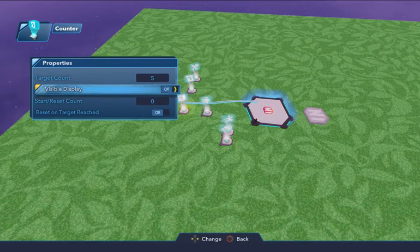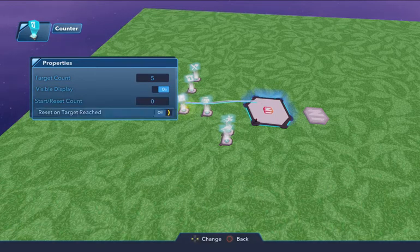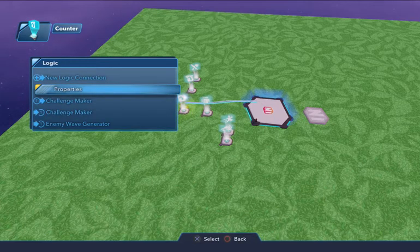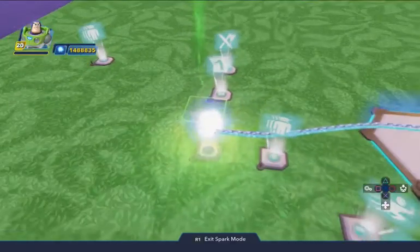You can have it visible or off, whichever way you want, because there are going to be two different counters. You may leave this one on to keep track. I'd put 'restart at zero' and 'reset on target reached' on too, because you can never be too safe — just to have the assurance that it's at zero when you start.